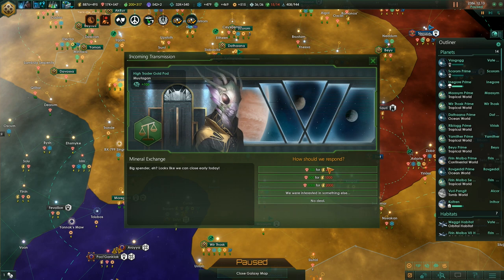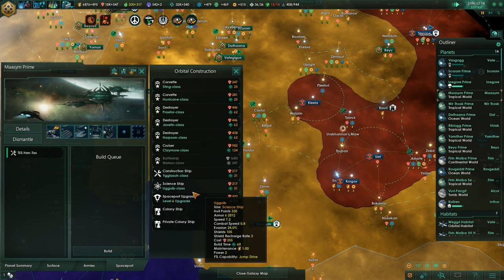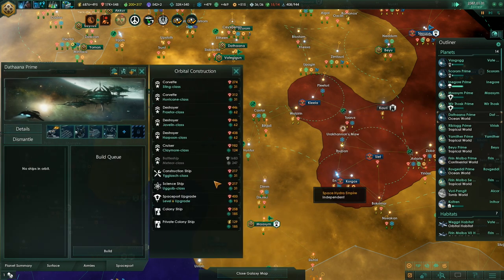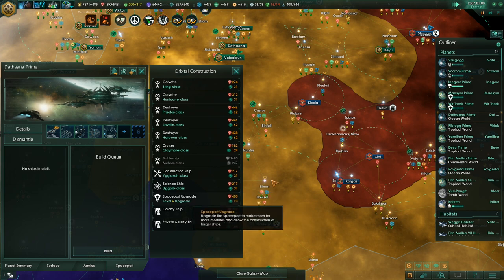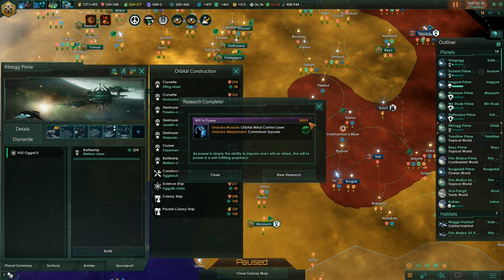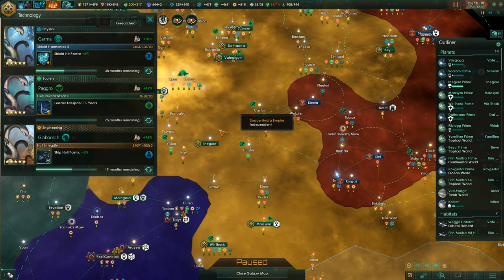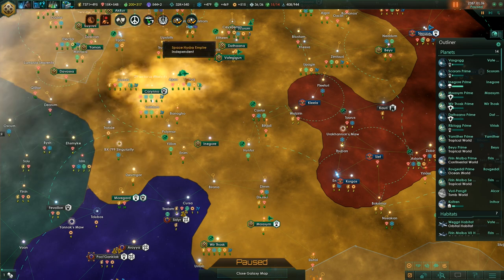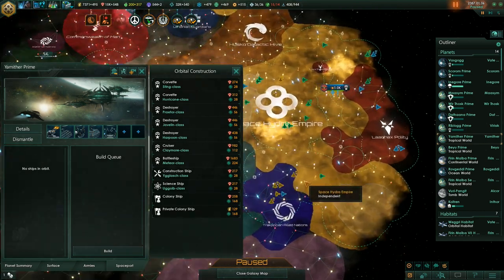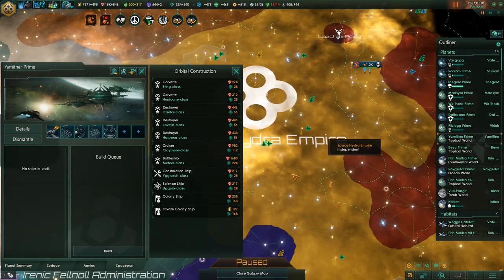That's 18,000 minerals. We'll just build battleships everywhere and also upgrade the spaceports while we're at it, just to be able to build them on more planets. Some research is done - plus five years leader lifespan. We'll extend the lifespan of our Admiral, Riblog. He's going to beat the Unbidden too - that guy is just badass, which is why I named a planet after him.